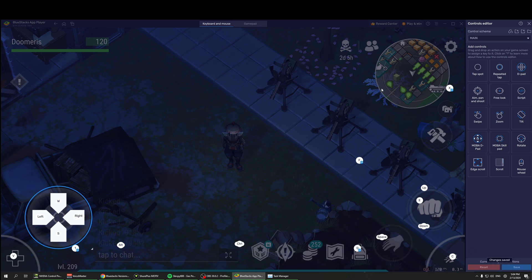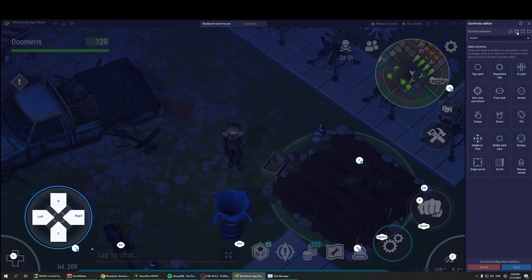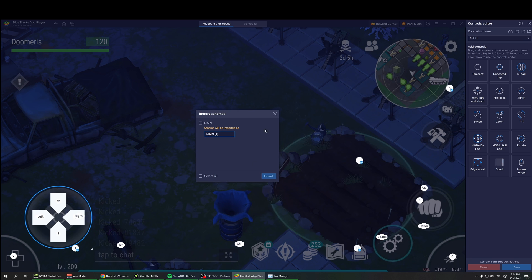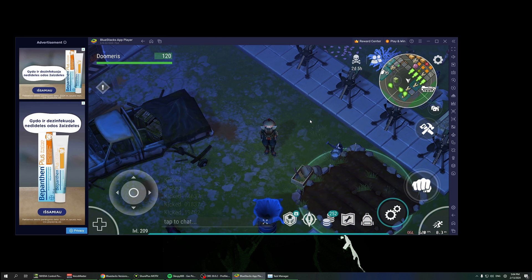Click save. Now whenever you reinstall BlueStacks, all you need to do is click the keyboard icon for Controls Editor, click 'Import', and it will give you the menu. Select your saved file, click import, and all your keybinds will be imported after reinstalling BlueStacks — which is nice and convenient.